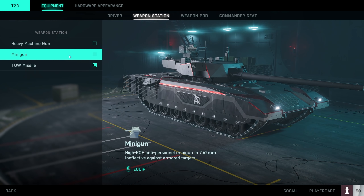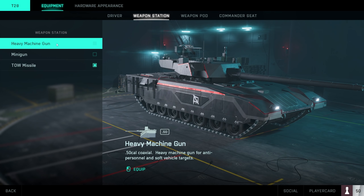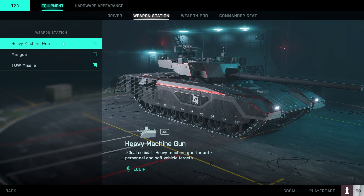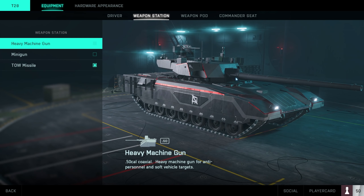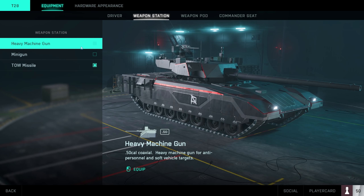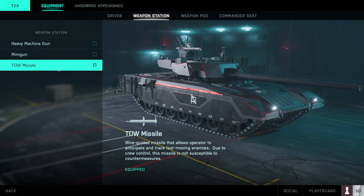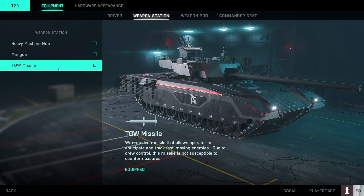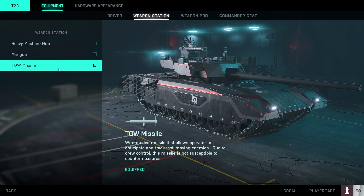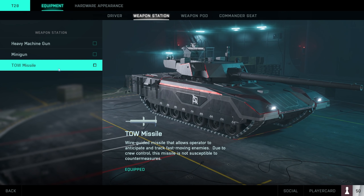For the weapon station, although the minigun can delete people, the HMG is more accurate and better for tracking targets. Once you spend hours with the TOW missile and learn it in this game, it becomes worthwhile — your personal enjoyment will be much higher. You can take very satisfying shots on aircraft and come out of the scenario completely unharmed.